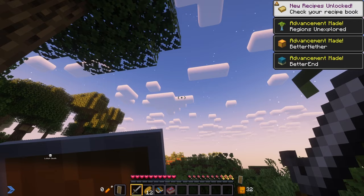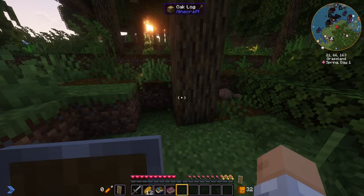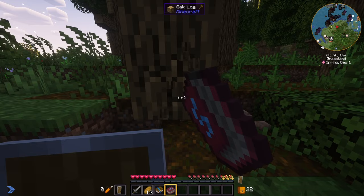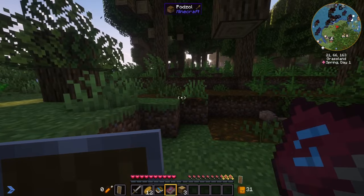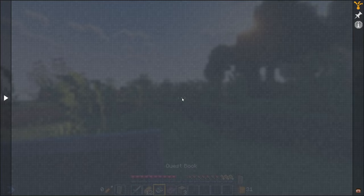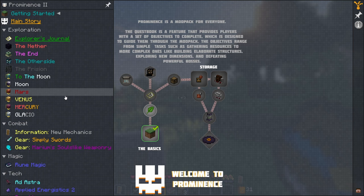Okay, here we are in a brand new world. Let's get our bearings. We've got a sword, some bread, and a quest book. Let's punch a tree and talk about what we've got going on here. First of all, there are shaders in this pack. I'm using Complementary Reimagined, which comes built in. There are a couple others you should check out — Complementary Reimagined is my favorite.